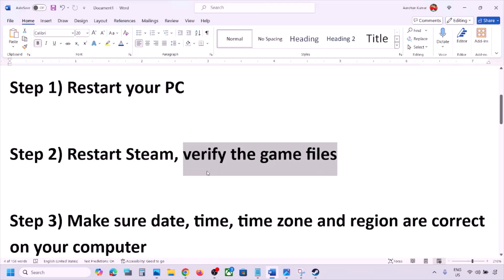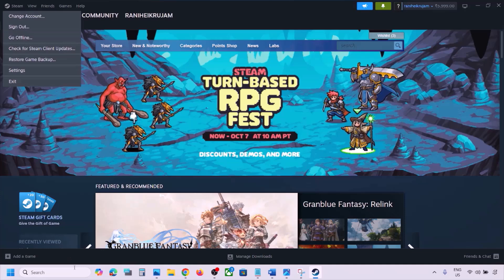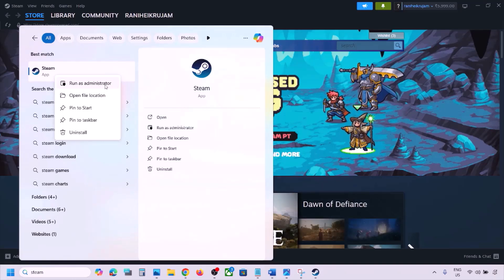If still not working, restart Steam. Go to Steam, click on Steam at the top, then click Exit. Once Steam is closed, type 'Steam' in the Windows search box, right-click the Steam app, and click Run as Administrator. While restarting Steam, if there is any update for the game, update it.